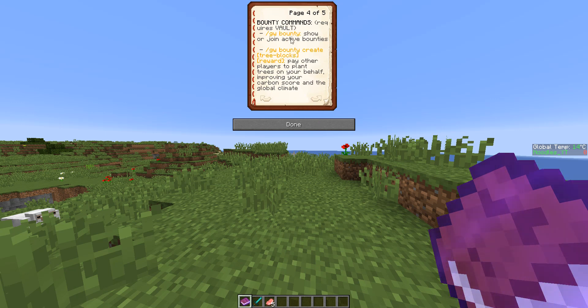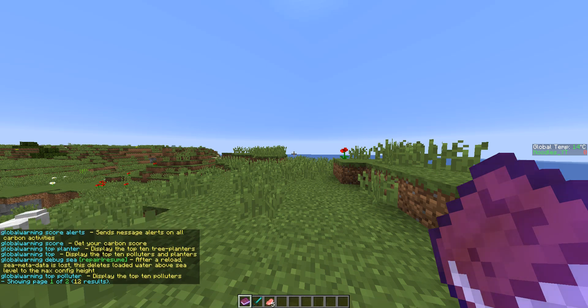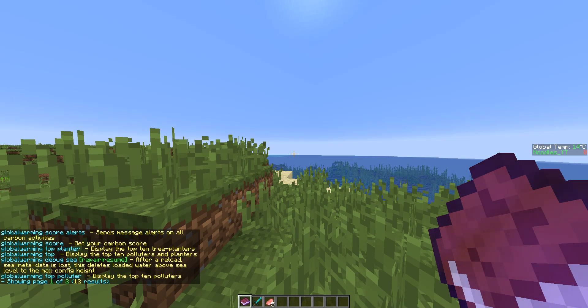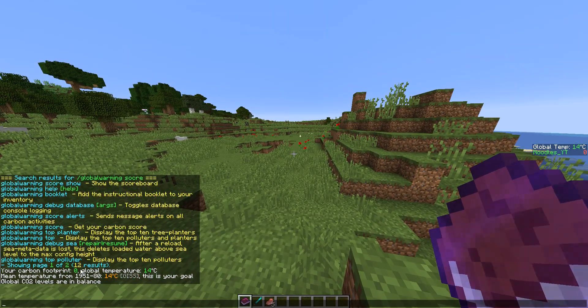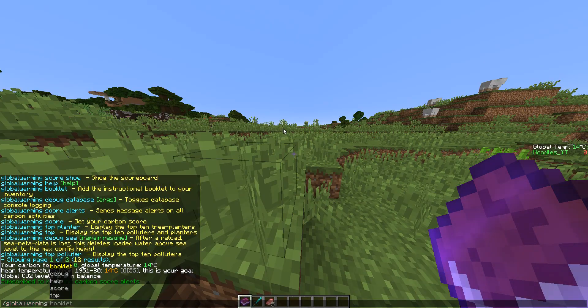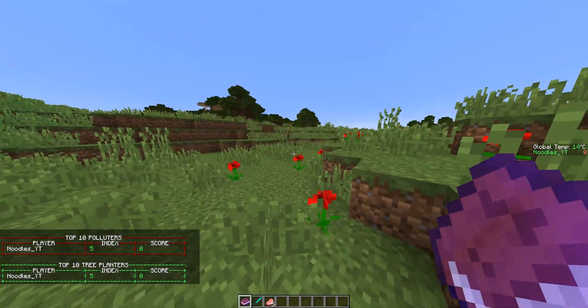There are bounties — you can show the bounties on everybody. There's a lot of them. So let's do 'global warming score show.' That's just the default one. Let's do 'global warming score.' Your carbon footprint is zero. Global temperature is 14 Celsius. If we do alerts after this, it will say 'subscribe to real-time carbon score alerts.' And if we do 'global warming top,' you can see the top 10 polluters and top 10 tree planters. My score right now is zero.